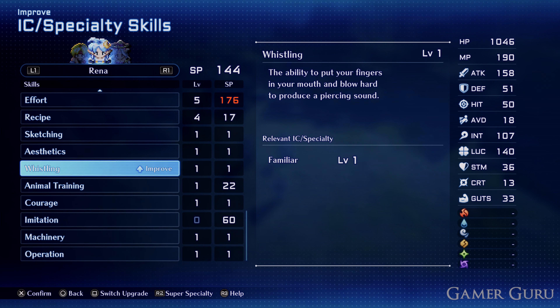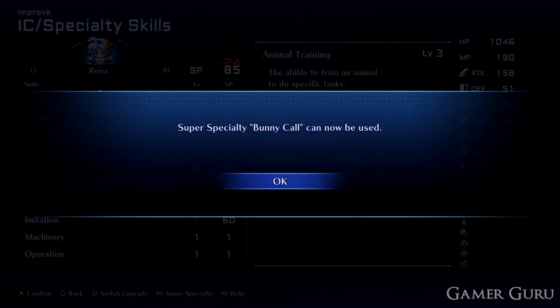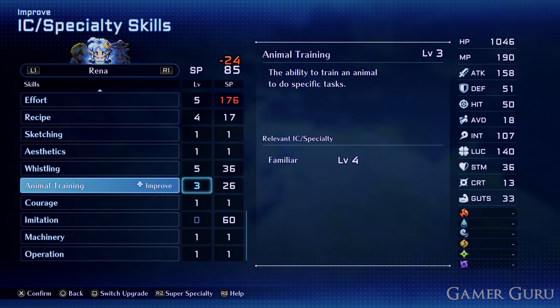Now do the same thing on a second character — get Familiar to level 4. Go down to Animal Training and level it up to level 3, then Whistling to level 5. This will again put Familiar on level 4.